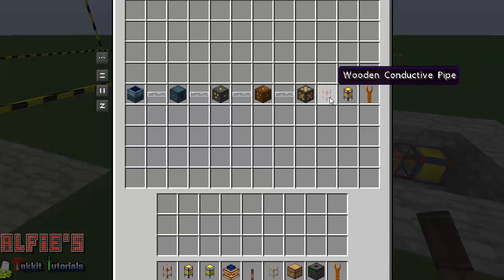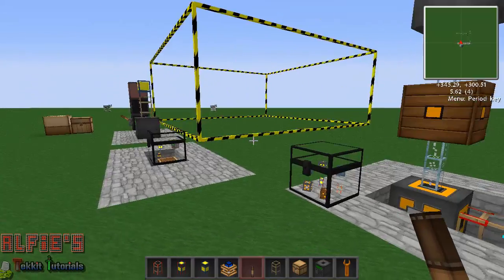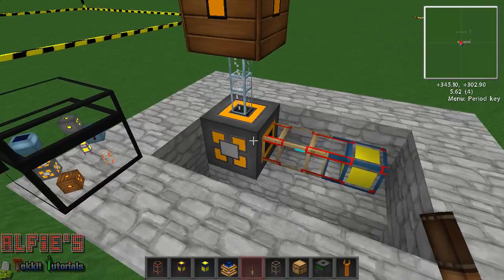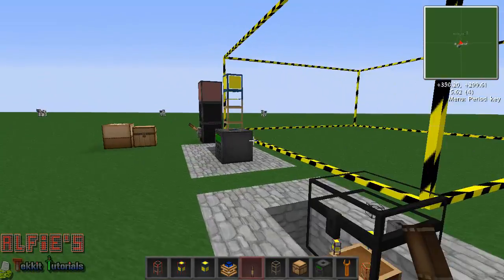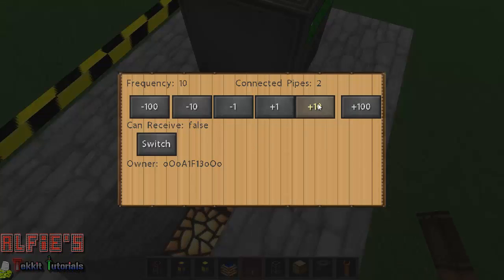I've already shown you how to make the wooden conductive pipe — pause the video if you want to go back and see that. Now if we look here, the pipe is on frequency 10 and you've got all these buttons to change the frequency and set whether it can receive. It shows you the owner. If we go over to this quarry and change it to frequency 10, it says 'connected pipes: 2' — so it recognizes two pipes on this frequency.